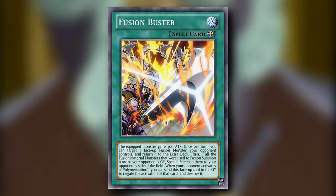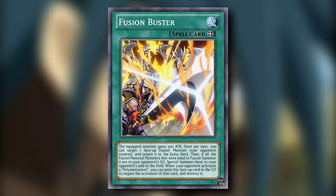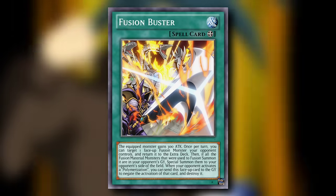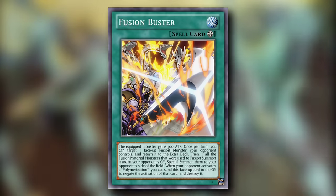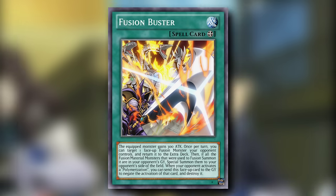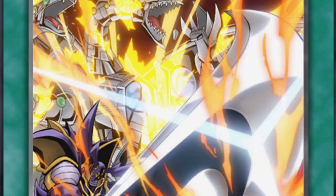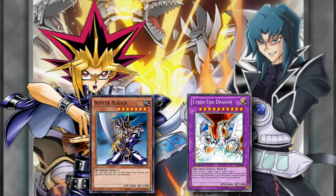You can either spin the problematic fusion monster and deal with its weaker materials, or in the best case scenario you pulled one of its materials out of the graveyard before this effect went live, meaning your opponent gets nothing. Realistically, that last effect of negating the original Polymerization will maybe go off every one in ten thousand duels, but not a bad trump card to have. The artwork of this card — featuring Buster Blader and Cyber End Dragon — provides some very interesting lore, suggesting that at one point Yugi faced off against Zane. I want to see that. Forget Yugi vs Jayden.